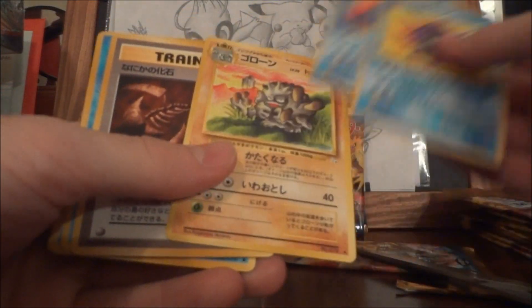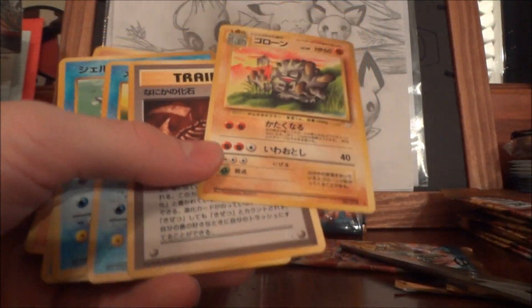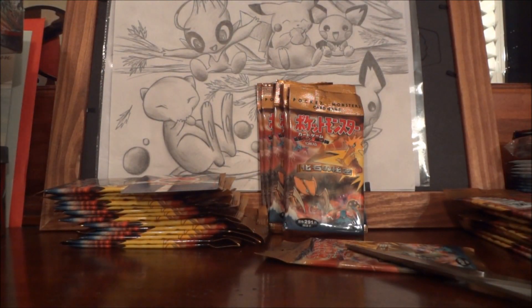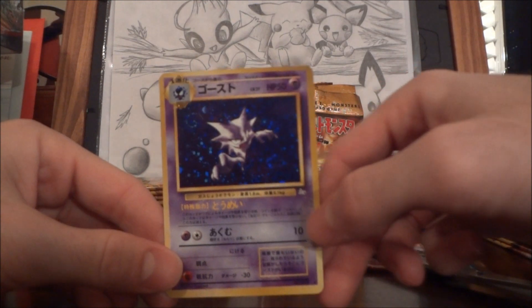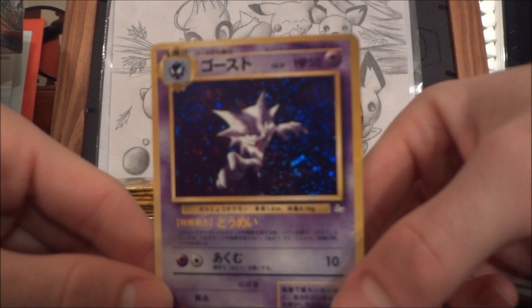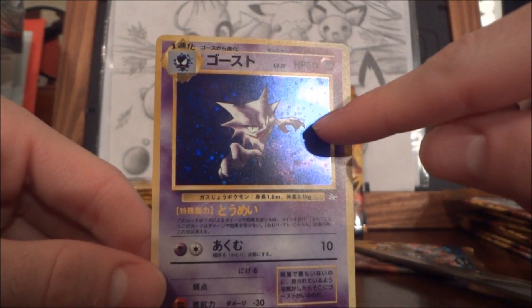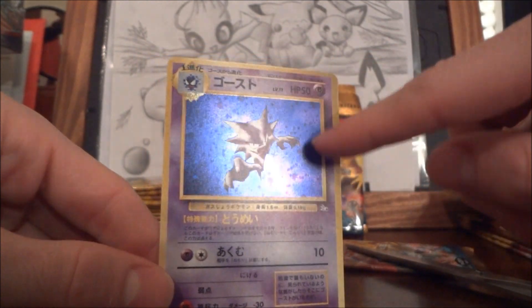Omastar, Kingler, Golem — wait, nope, that's Graveler. I'm an idiot, that's why I went back. I figured I got that wrong, and I probably got it wrong earlier too. Haunter! You can see it though — when you have a nice blue holo, I love that blue color. Look at that — it matches the purple pretty nicely. Got a little bit of the rainbow effect, but it's awesome.